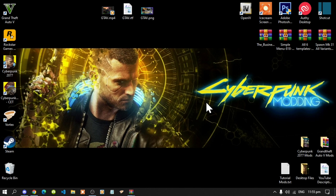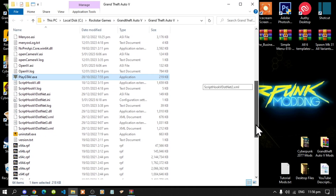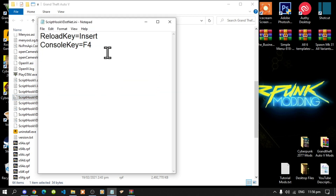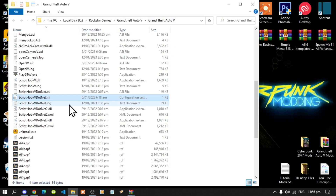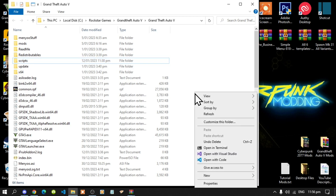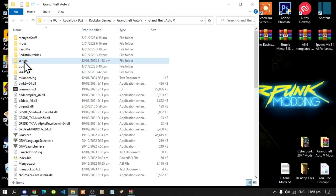Once you have finished downloading all of your mods, go to your Grand Theft Auto V game, hover over it, right-click and open file location. Now, before we do anything really important, go to your ScriptHookV.net.ini file, double-click it, and change your reload key to Insert. Make sure it stays Insert, then exit and save. Next, if you do not have one, create a scripts folder — simply right-click, go to New, create a new folder and name that folder 'scripts'. Make sure you spell scripts correctly and that it is all lowercase.